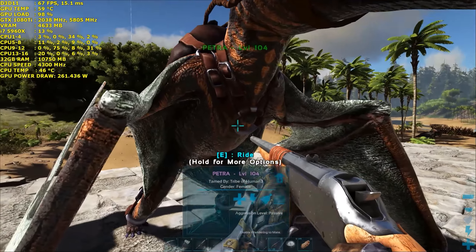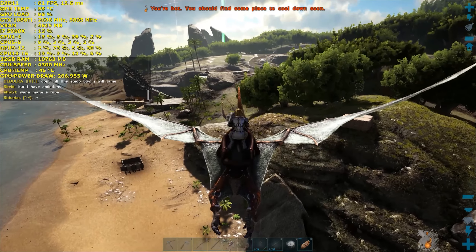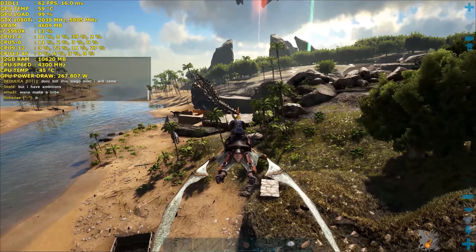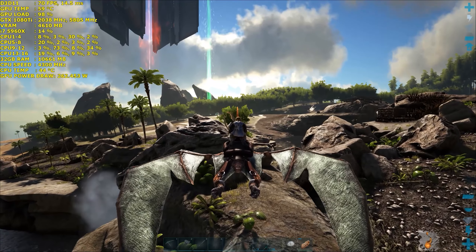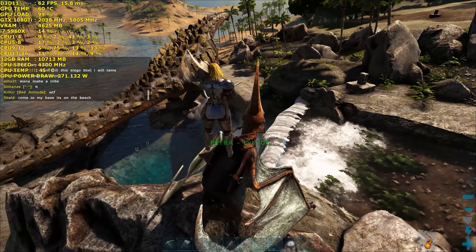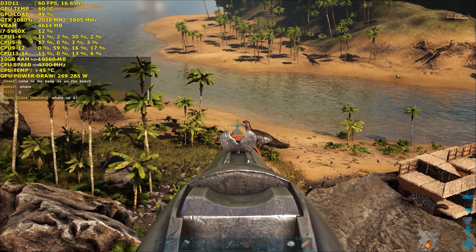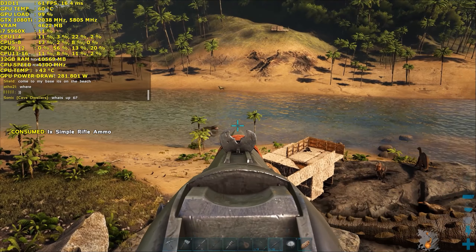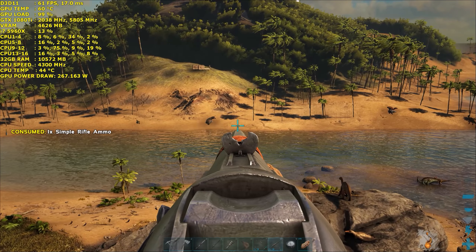I may have to fly around and see if there's any other enemies around. Okay, there's one over there — that could be interesting. I want to get to a place of safety because I don't want to be losing my dinosaurs over this. Let's see if we can kill it from here. Nice headshot — it doesn't really know where I am, so it's running away from me. That's okay because I just really want to test the range.